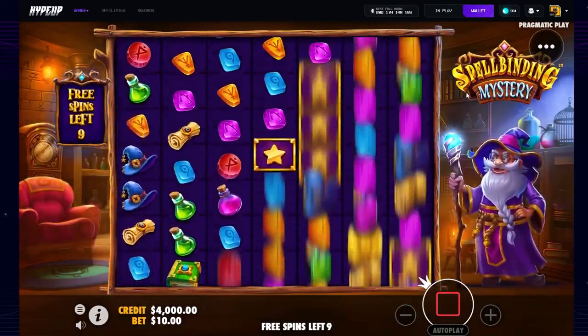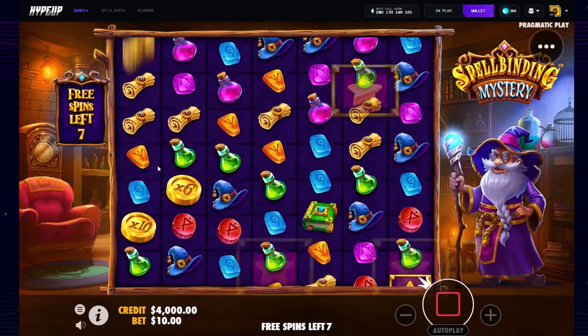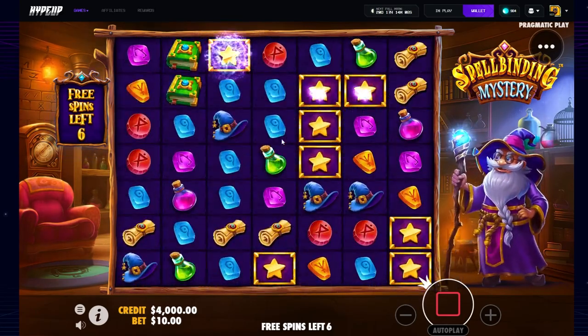The 10,000x potential is there — you just need those stars and then those coins to stack on top of it. I've hit full screens before but there's never any coins, so we'll see if we can get that today.